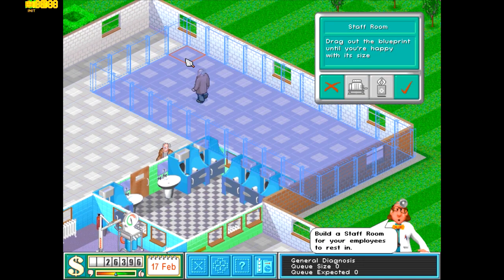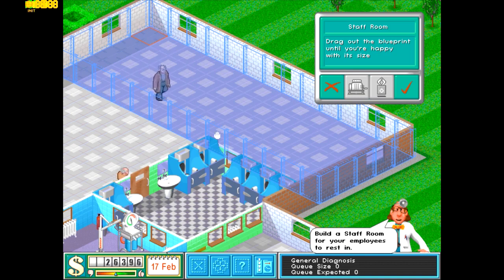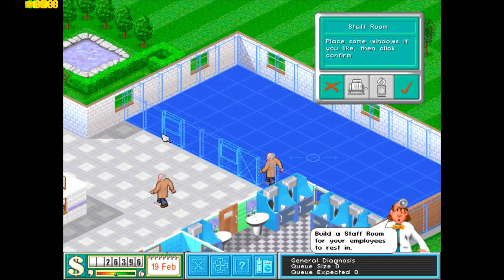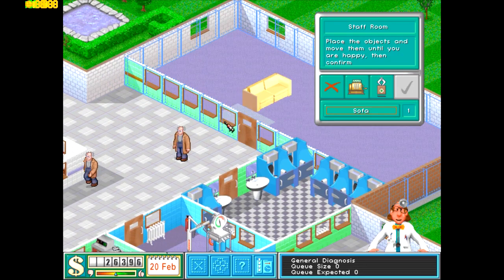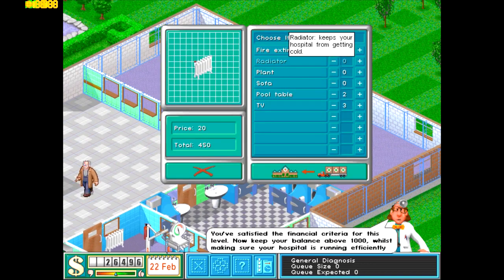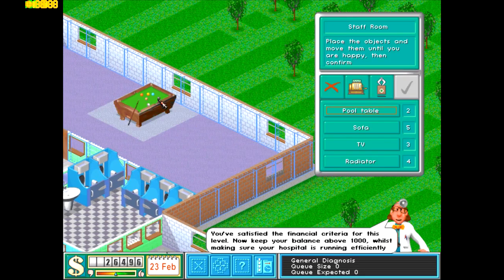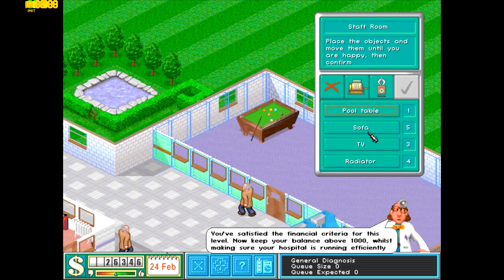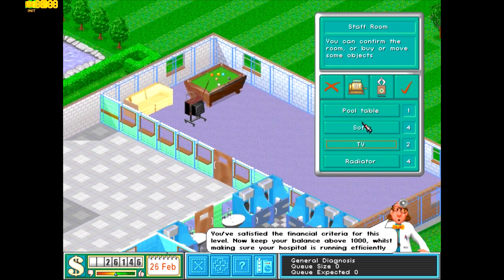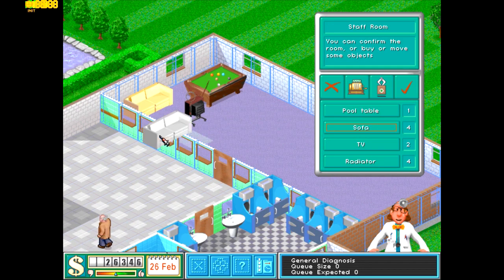Last but not least, your staff room — because your staff gets tired after a while working in those dank hospital walls. Since we don't have any new treatment rooms we're just going to do it here. Let's do two pool tables, a couple of TVs, some sofas so they can relax, and four radiators. Let's put the pool table there, sofa right next to it, and a TV in front — always nice to watch the telly.